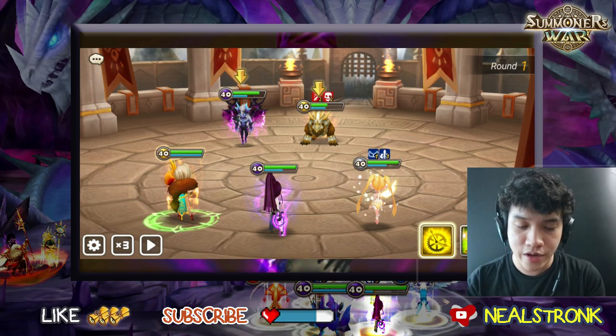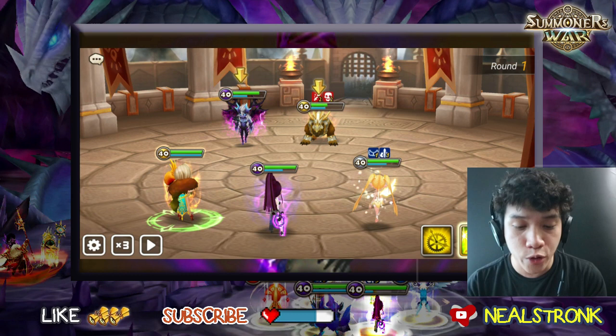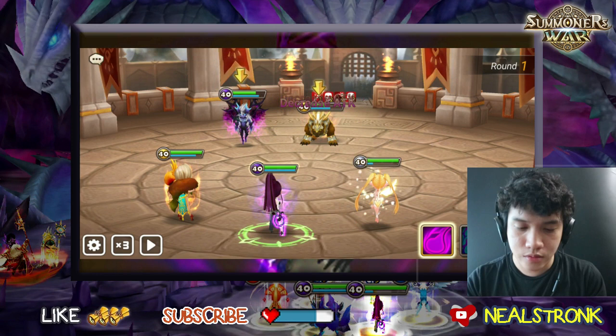Notice how good skill 2 is — the attack bar absorb. If you successfully absorb the enemy's attack bar, it gives your team more turns, which gives you more chances to win overall with your team composition.